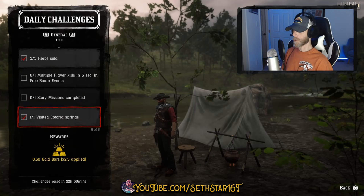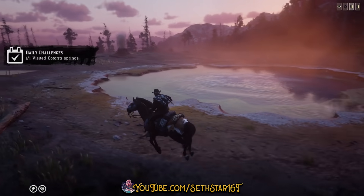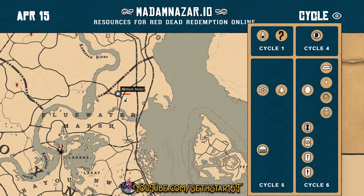Number 7: Visited Quatorra Springs. I've highlighted it on the map for you — all you gotta do is pass on through. Here's a quick look at your level 20 roll dailies, collector cycle, and location of Madam Nazar.